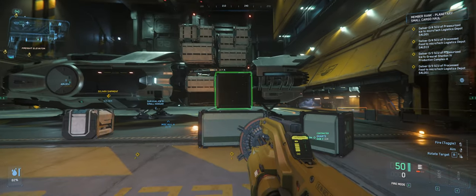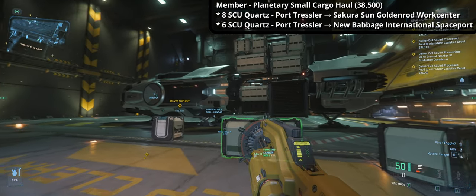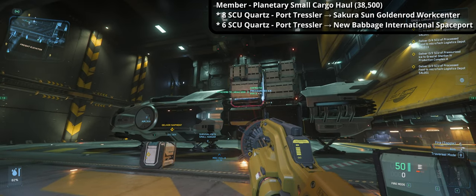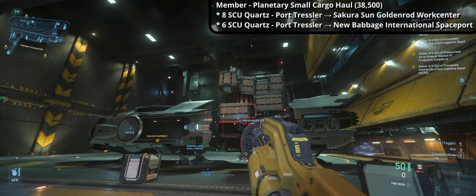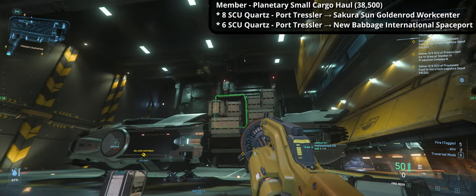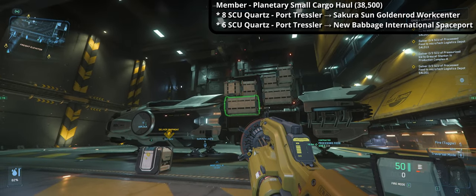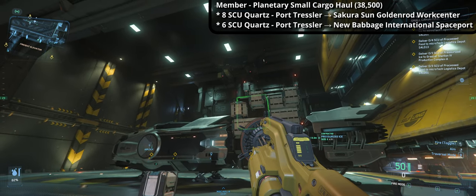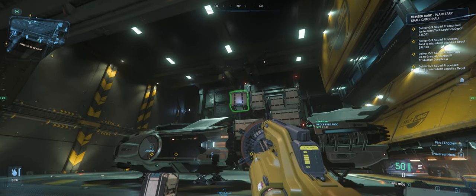The second mission is also a member planetary small cargo haul for 38,500 AUEC, which will require me to bring 8 SCU of quartz from Port Tressler to Sakura Sun, and 6 SCU of quartz to New Babbage International Spaceport.